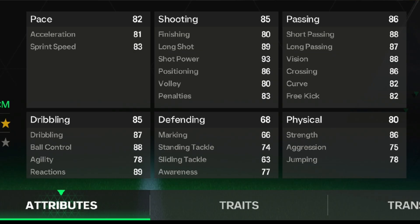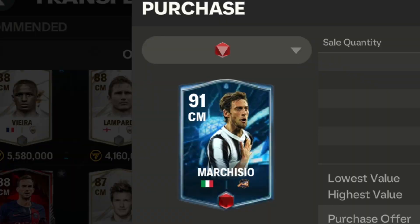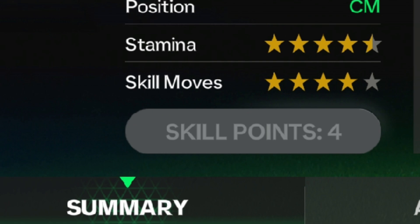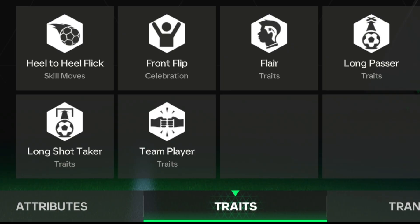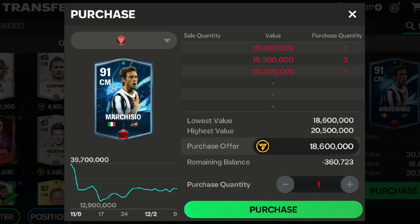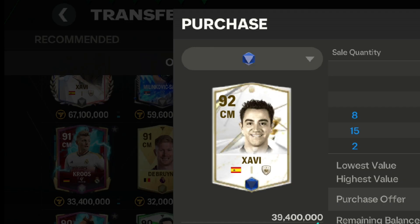Under 20 million coins, I suggest the red version of Marquis Yokard. He has good pace, shooting, passing, dribbling, and decent defending and physical. He has good stamina and skill moves with long passer and long shot taker traits, and a high attack and defense work rate. You can easily buy him under 20 million.